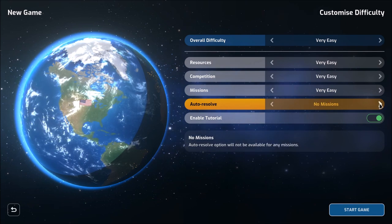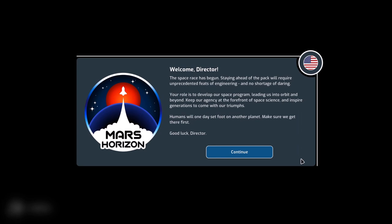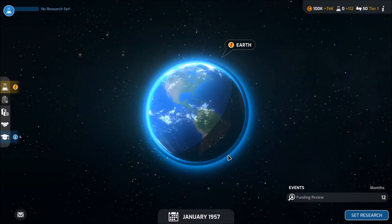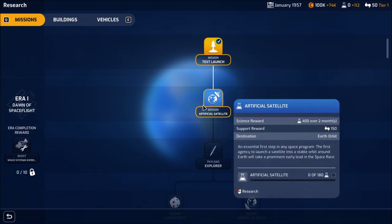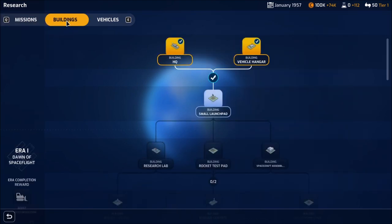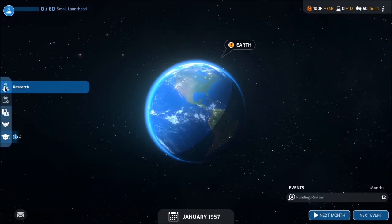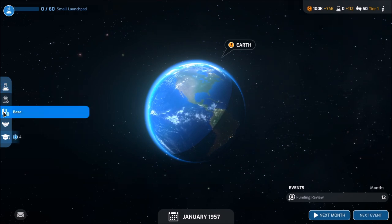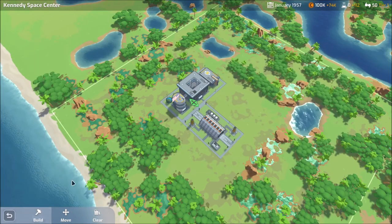This game is turn-based, starting off around the 1940s or 1950s, and you're running your very own space program. You get to choose, I think, one of five or six different starting nations — like NASA, the ESA, China, Japan. You can choose a faction and get different bonuses for starting as them. You can also customize your experience even further by removing those traits from that faction and picking your own, which is really cool.